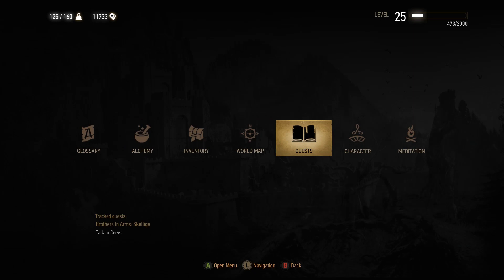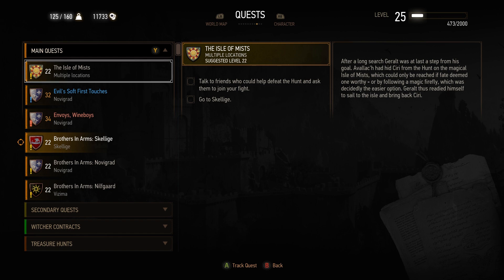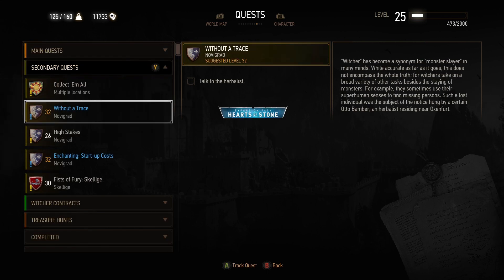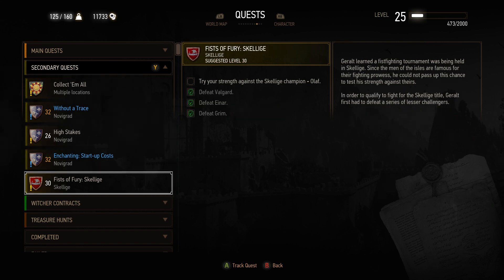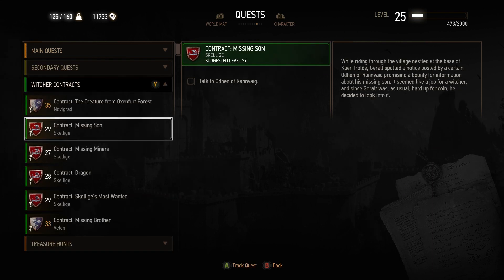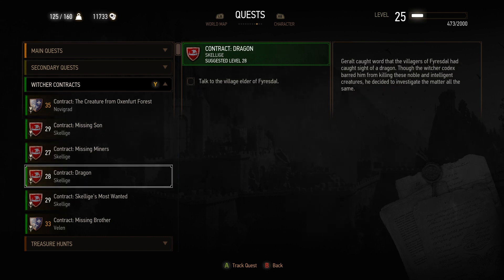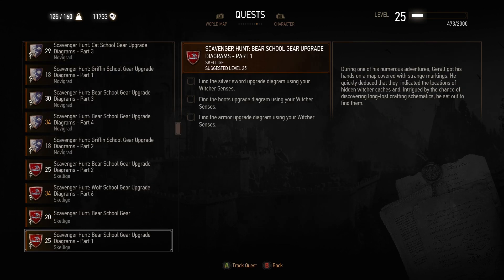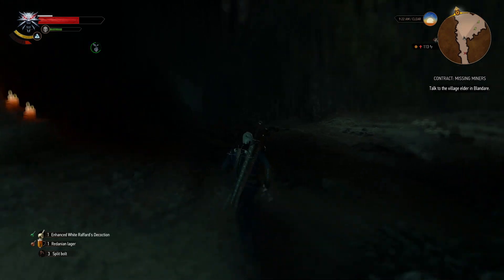That went pretty well — it moved us on to the next quest. Isle of Mists we're not doing right now; we have to talk to our friends. Secondary quests: Without a Trace, Heart of Stones, and the Gwent Tournament. There's also Fists of Fury, which we can do fairly easily now — we'll do that when we go back to Skellige. We've got all of these Skellige quests, which are fairly good. Let's do a Skellige quest — I guess we're going to do Missing Miners because it's the right level. Then maybe we'll do some Bear School Gear in Skellige.